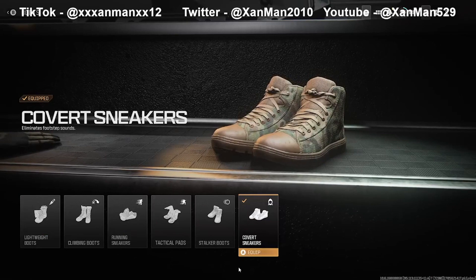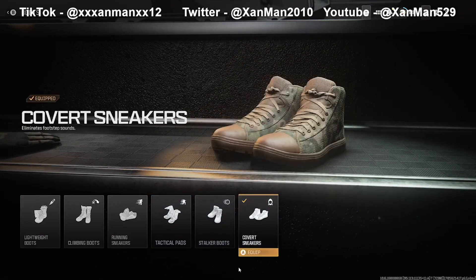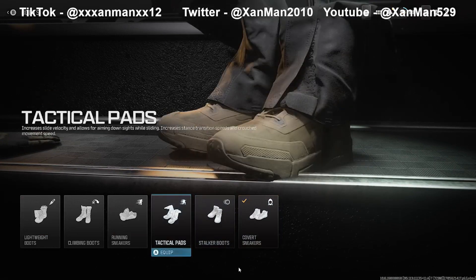For the boots, you're going to want to use Covert Sneakers or Tactical Pads. Covert Sneakers eliminate your footsteps completely. Tactical Pads increase slide time, and if you're someone that slide cancels a lot and gets a lot of slide kills, this is good because it improves your aim while sliding and increases speed while you're crouched.